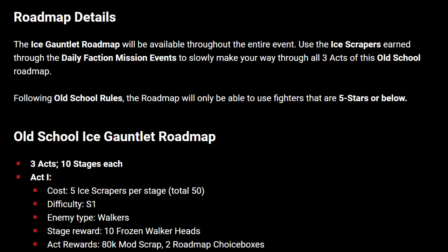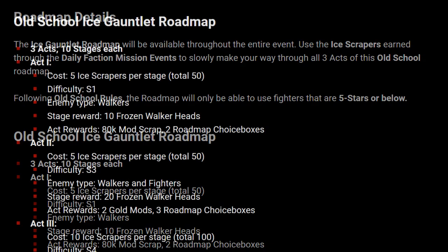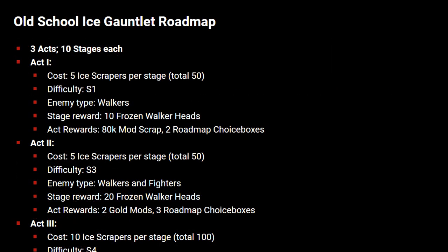Going over the roadmap details: the Ice Gauntlet roadmap will be available throughout the entire event. Use the ice scrapers earned through the daily faction mission events to slowly make your way through all three acts of the old school roadmap. Following old school rules, the roadmap will only be able to use fighters that are five stars or below — this is also the case for the ongoing Frozen Past event, so you should be able to use the same teams in both roadmaps. Act one has 10 stages, costs five ice scrapers per stage for a total of 50, difficulty is S1, enemy types are all walkers, and stage rewards are 10 frozen walker heads each.